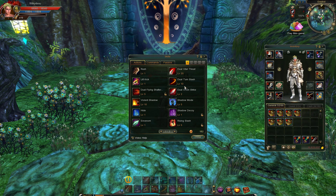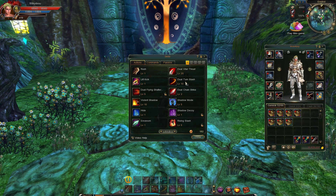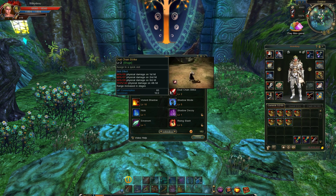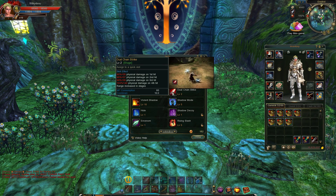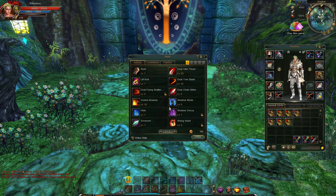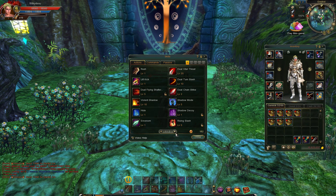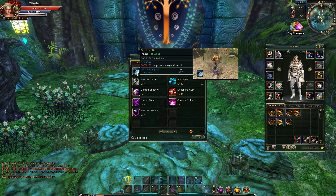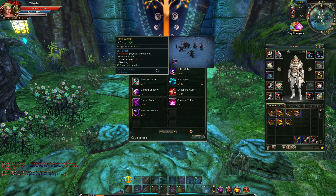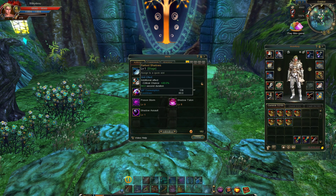Lift Kick — terrible scaling, not worth it. Dual Turn Slash to get Double Turn Slash. Flying Shadow Kick for the air version. Dual Chain Strike because I like it and I want to see how the new skill affects it. Violent Shadow — pretty straightforward. Shadow Decoy. Shadow Mode is something I will explain in a bit. Venom at level one is needed for Poison Storm. Rising Storm for combination. Shadow Star — I maxed it for the skill book. Ankle Cutter because I think it's one of the better scalings.